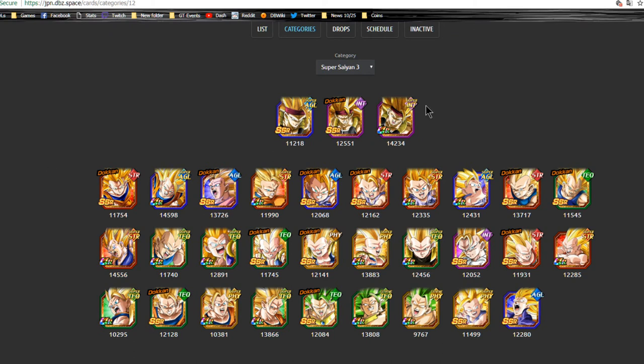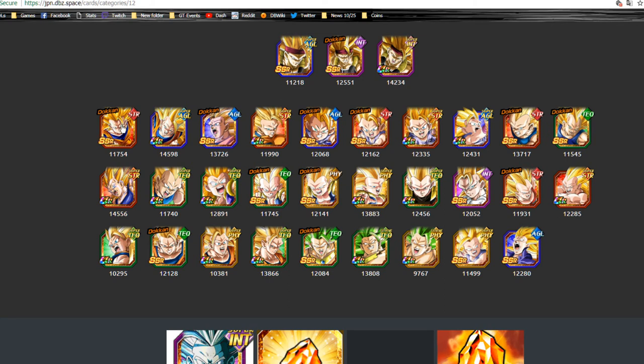As you can see here, we have the two Bardock leaders. All of these are either one or the other — you can't choose both the Agility and the Intelligence on the same team. A lot of these cards are duplicates, like the Super Saiyan 3 Gokus and the Super Saiyan 3 Vegetas. A lot of these guys cannot be thrown on the same team.